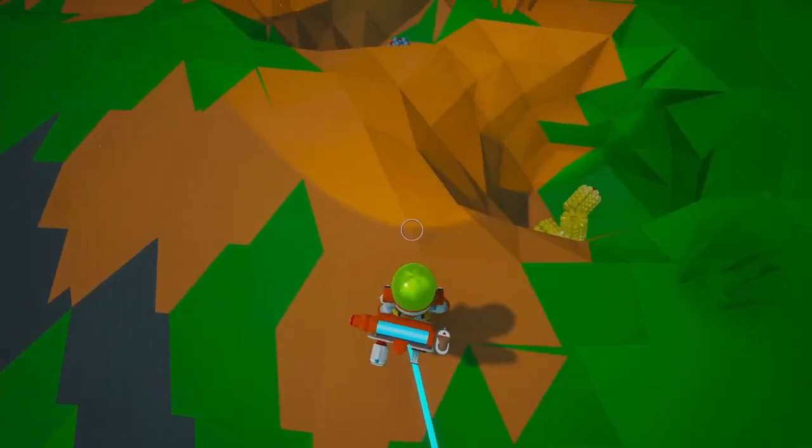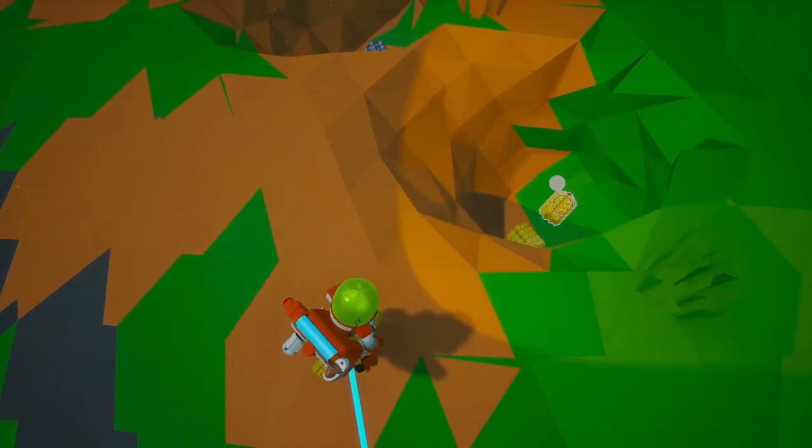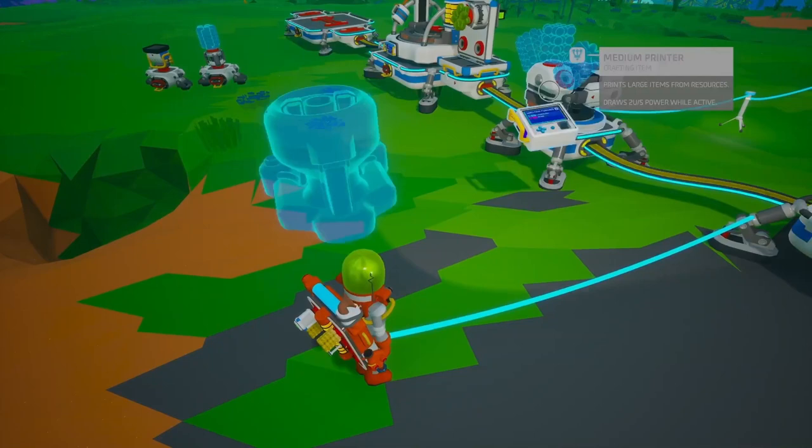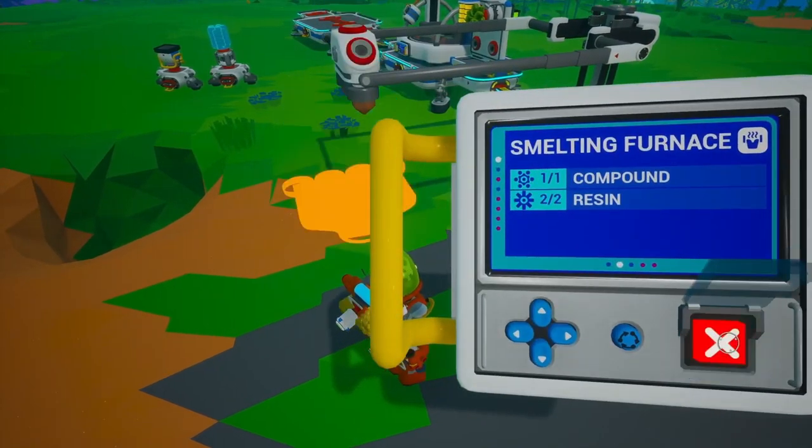Let's build the smelter. You'll need two resin and one compound. Use your medium printer to craft it. The smelter is essential for refining raw materials into usable resources.